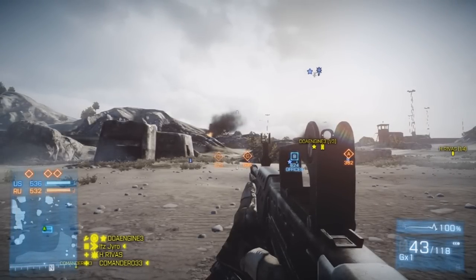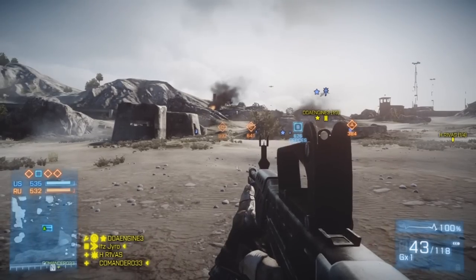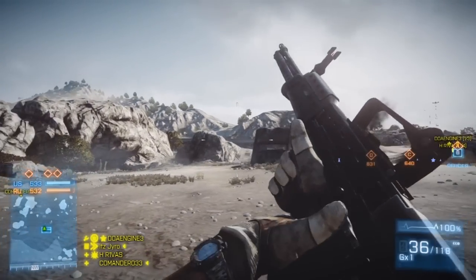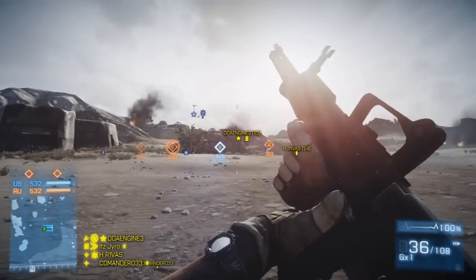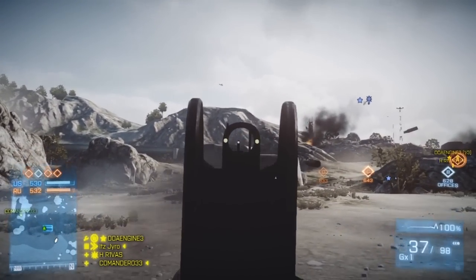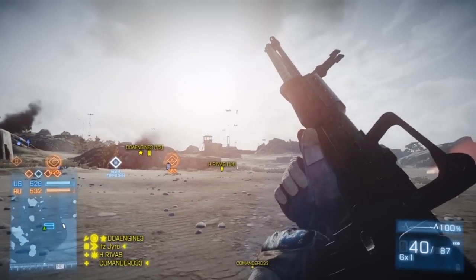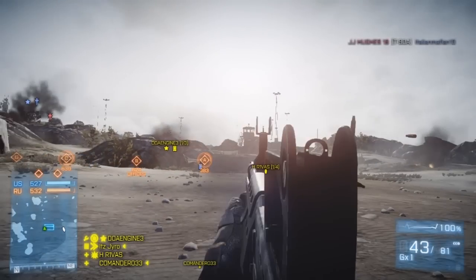Hello and welcome back to another weapon attachment and unlock video. The weapon today that we're going to be playing with is the L86A2 — it's for the support class. Now, this is a gun that you get from the Close Quarters DLC, so you have to have Close Quarters, which is available to all platforms at the moment. To get this gun though, you must complete the assignment.